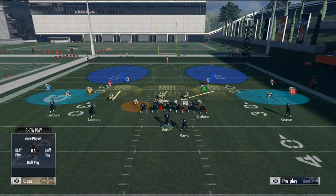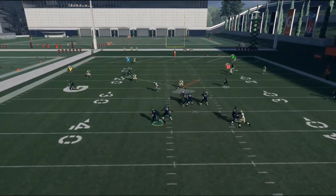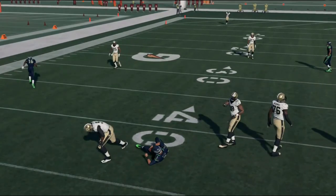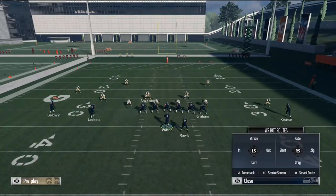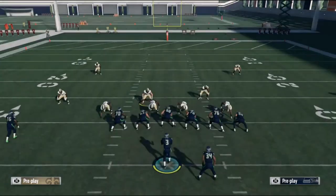You see the defensive end on the left side of the field — put him in a QB spy. If you don't know how to do that, scroll over to him, press A on Xbox or X on PS4, and then flick the right analog stick to the left. That's going to put him on a quarterback spy. What a quarterback spy does is he's going to follow the QB around the field no matter where he goes — he's not going to pass rush, he's not really going to play zone. He's just going to be staring at the quarterback and staying right across from him the entire time.